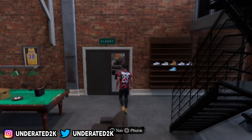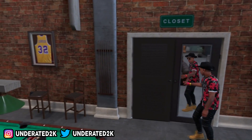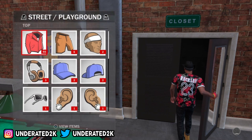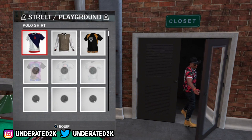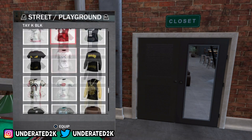Now I'm at my MyCourt and I'm about to show you guys — as soon as I get to my closet, I'm going to pick a random shirt and you will see that it actually works, it doesn't glitch out. You can actually do this glitch, but do this at your own risk, because if you get banned, I'm only doing it because I don't really care that much about 2K18.